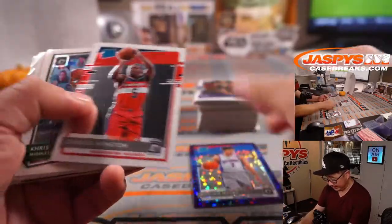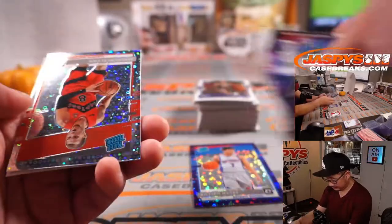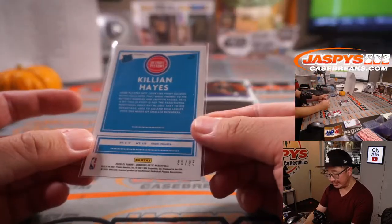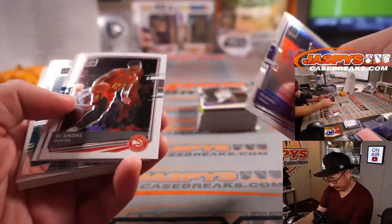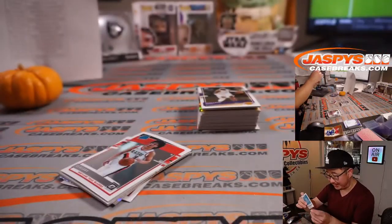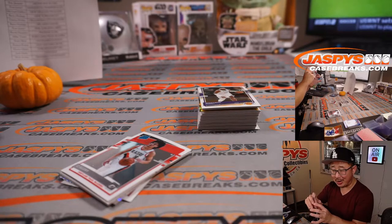Here's Killian Hayes. Malachi Flynn, Daniel Oturu. Killian Hayes for Nick Stober in Detroit, that's to 95. And there it is — a LaMelo Ball Fast Break disco pattern, or bubbles, or donuts, whatever you want to call them.